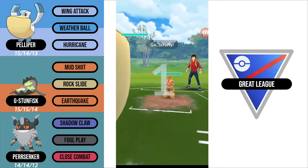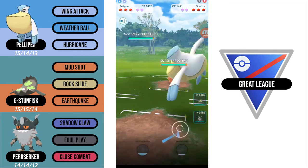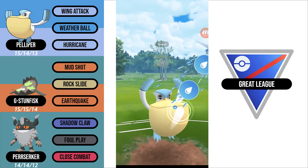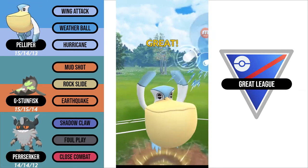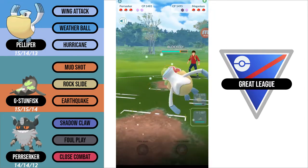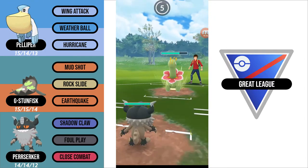In the second match, I find a good lead — a Scrafty. My opponent swaps into Meganium, and I'm going to build up a little bit of energy and throw a Weather Ball. They actually take it for a Hurricane and shield.